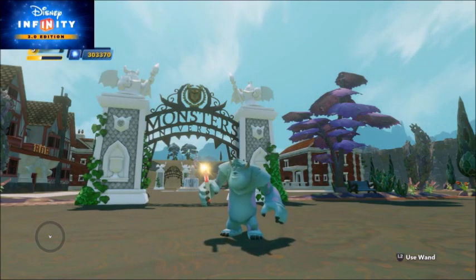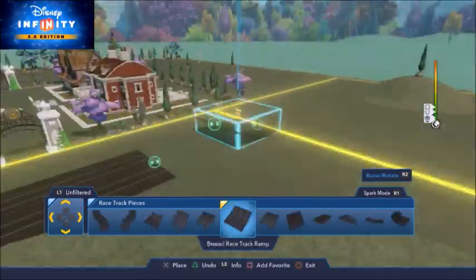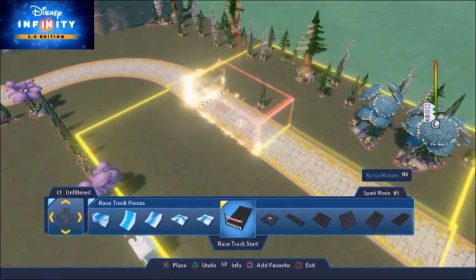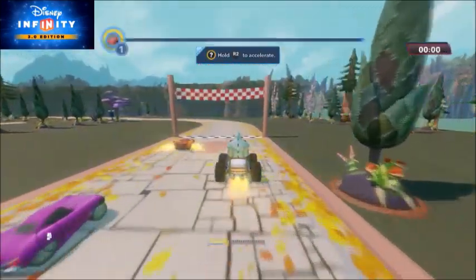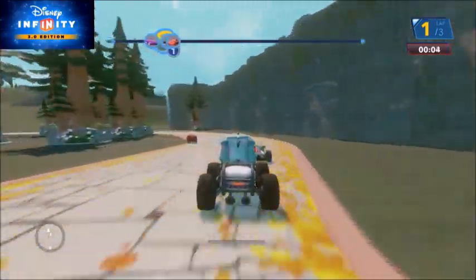We will now create a short race around this Monsters University campus area. Start by placing out a racetrack and select the theme you prefer. Technically you don't actually need the track to create the race, but it fits most themes nicely. If your track is seamless you can add a racetrack start piece and race against AI opponents, but the opposition is limited to the cast in the Cars franchise. Although it works fine, it might not be ideal for all toy boxes.